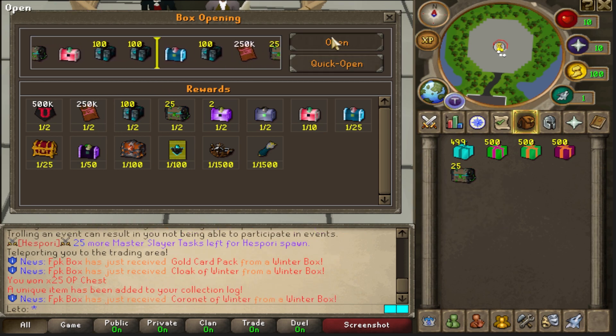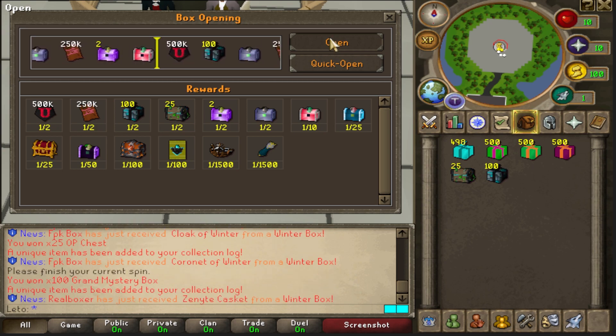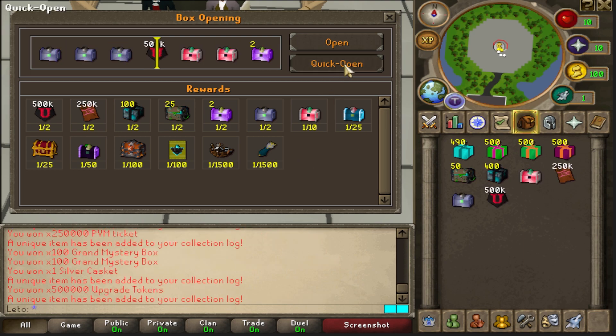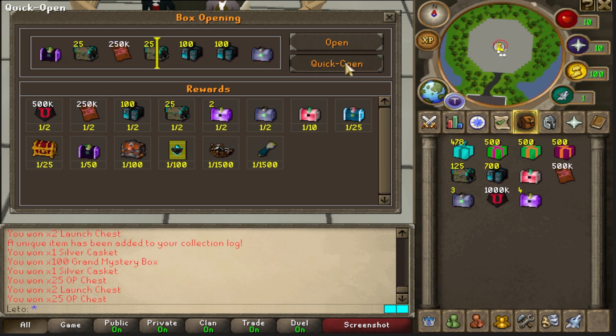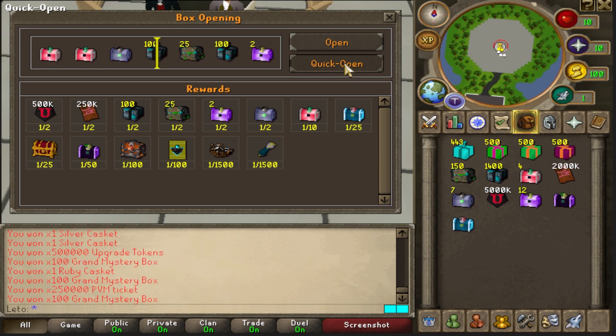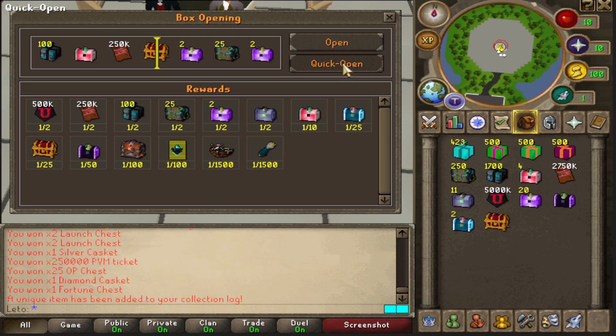First 125 OP chests — not too bad, I'll take it. 100 grand mystery boxes, that's not bad either. It looks like if Gamer got a coronet, so let's start quick opening and see if I can get lucky as well. Launch chests, onyx casket — nice, I'll take that. Onyx casket is great, but I wonder how many rare rotations we're going to get out of this.